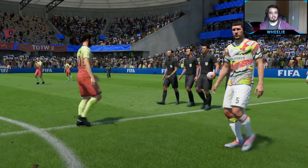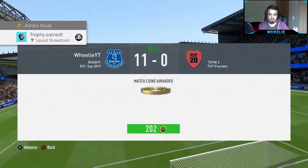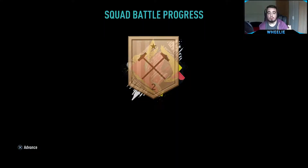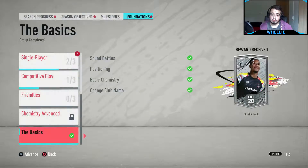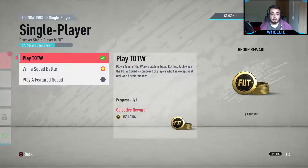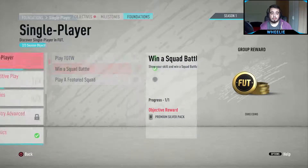We won the squad battle 11-nil — I didn't show the match because it was a single player thing and there was no point. We've got 569 coins just from that one game. Then 150 coins for the objective, plus a silver pack. Another 150 for playing Team of the Week and another 150 for winning the squad battle, plus another silver pack. That's all adding up nicely. Also completed a season objective for 60 XP.